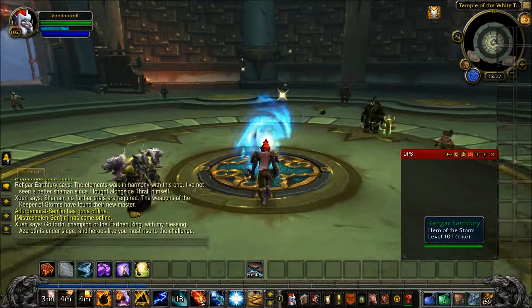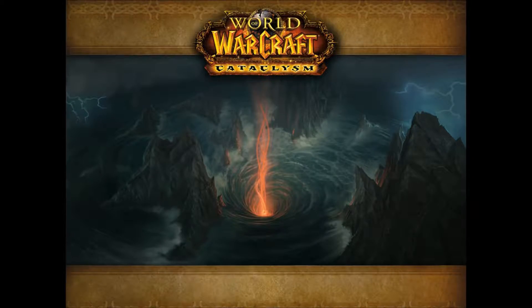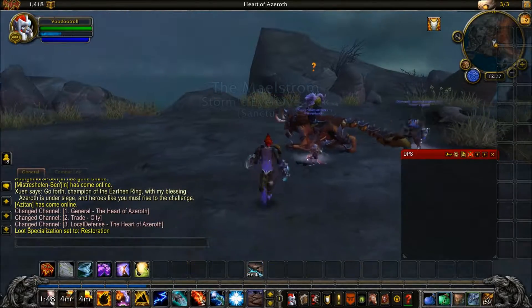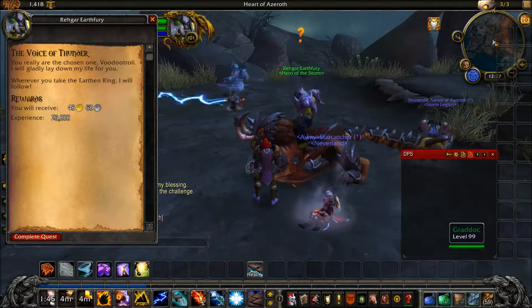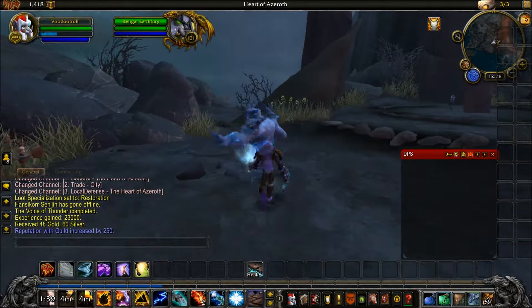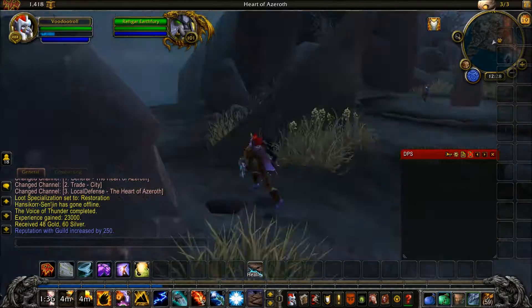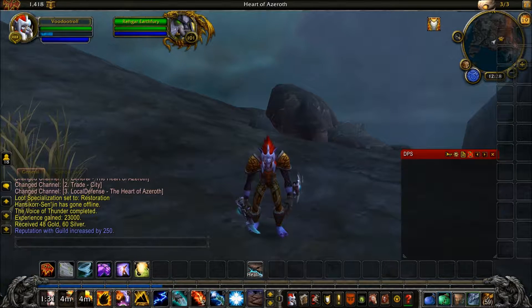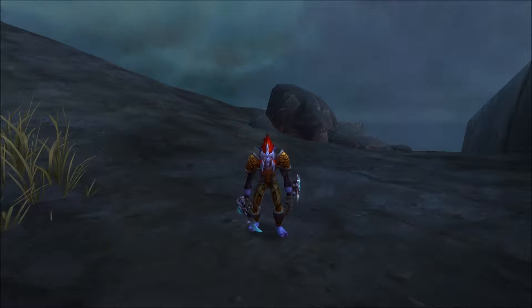Back to the Maestro — there we go. That's the Wor'dan for Elemental Shaman. That was easy, actually. What do you ask of me? Fight like a champion! There we go — that's the Elemental Shaman artifact weapon. So I did the Enhancement, Restoration, and now Elemental. Once I get my mage up, I'm going to be doing the other two, which are Arcane and Fire.